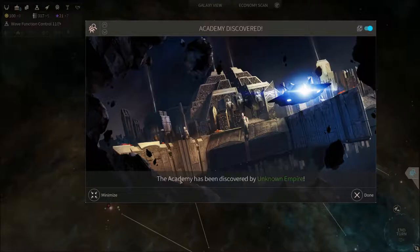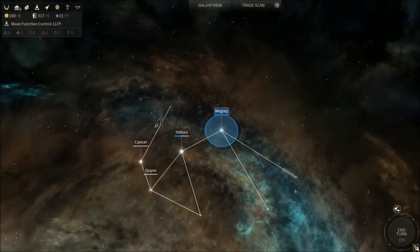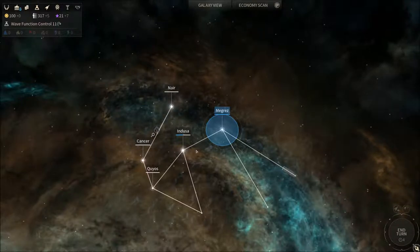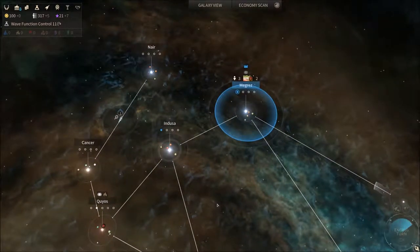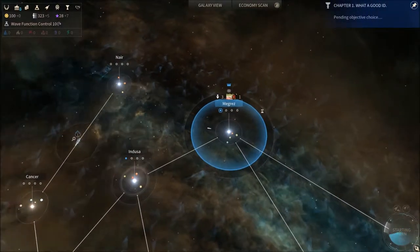The Academy — which is a unique, I think it's a planet in a system — has been discovered by an unknown empire. The Academy is essentially where you lore-wise recruit heroes from, and it kind of levels up over time and the heroes get better for it.